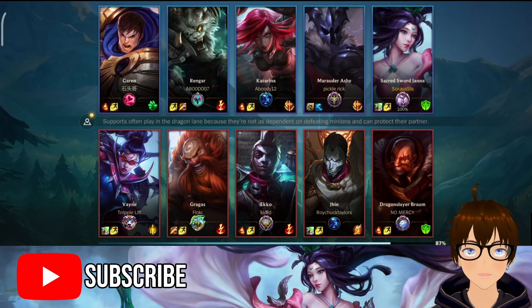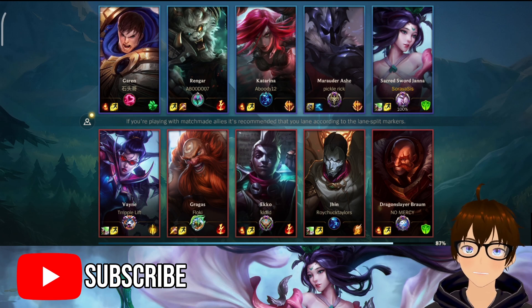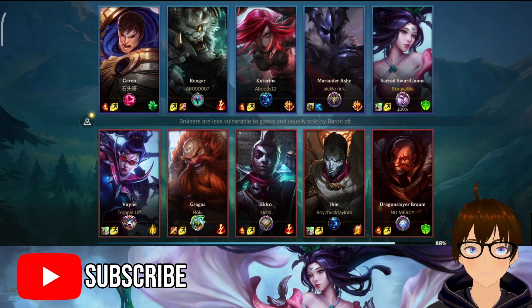I'm using Font of Life because I wanted to test out this combo — the Imperial Mandate, which is the new item. Discord and Font of Life.